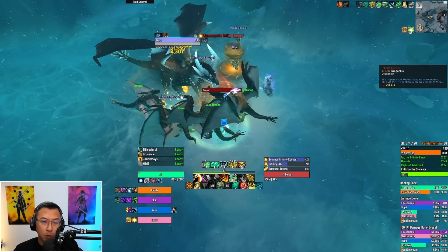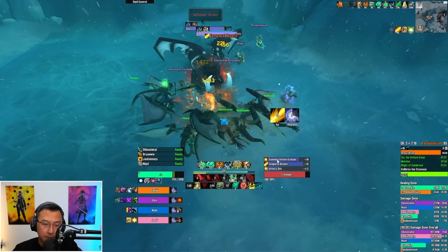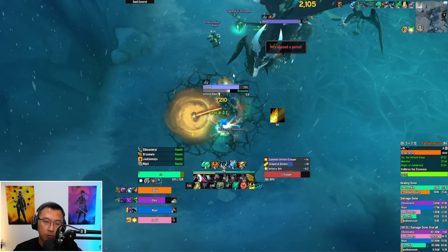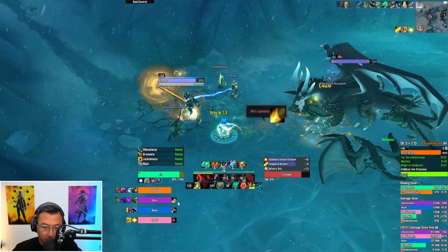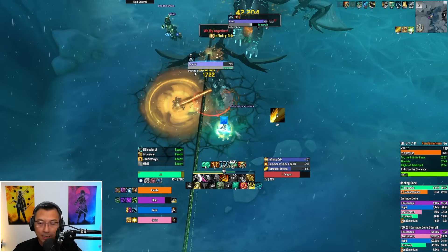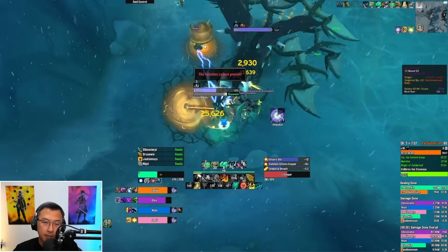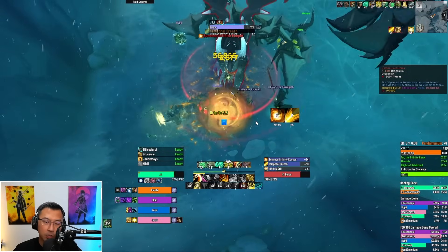The boss also summons Infinite Keepers — swap to adds immediately when they spawn. The boss does Temporal Breath: a frontal on the tank that also applies a magic DoT. On tyrannical weeks this is rough, so have mitigation ready. The keeper adds do Chrono Burn — a dispellable DoT — and Infinite Blast, a magical single-target nuke. A second pair of Infinity Orbs goes out: assign the Shaman as soaker, everyone else ignores one orb. The boss does more Temporal Breath frontals, so always have mitigation like Celestial Brew ready.